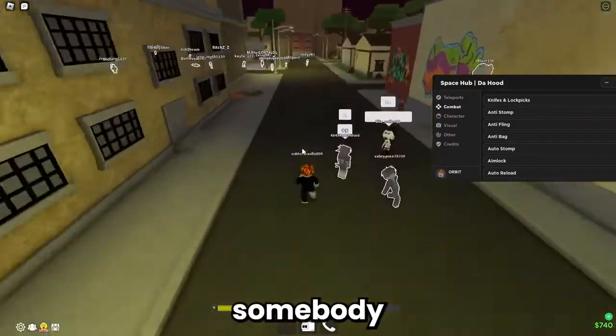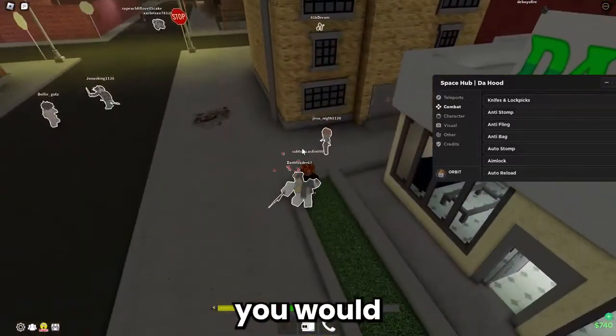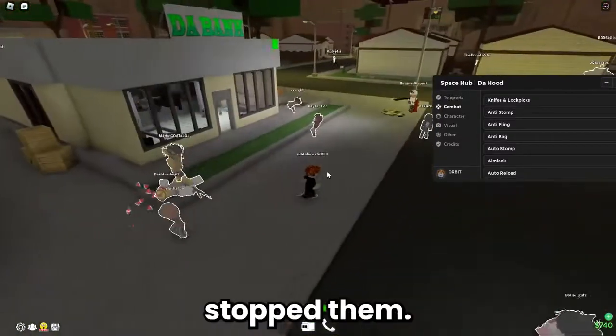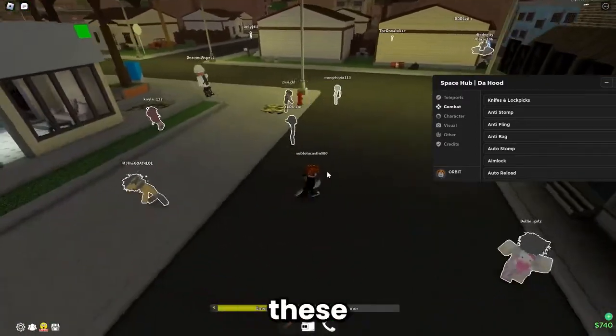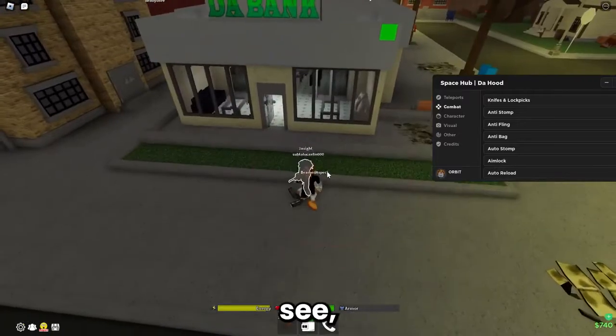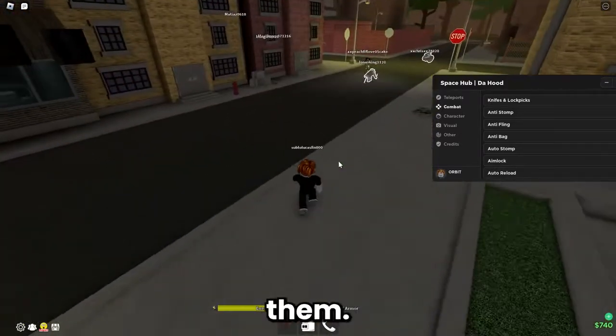Auto-stomp: whenever you kill somebody and go up to them, you automatically stomp them. As you can see it just automatically stomped them. If one of these players dies, it'll automatically go up to them and stomp them, just like that.